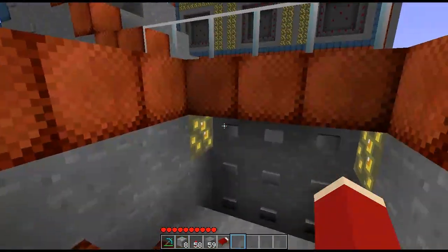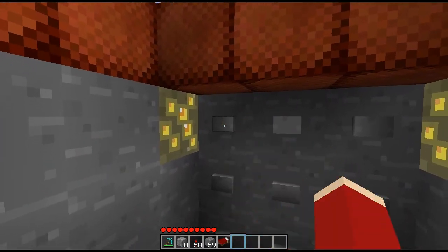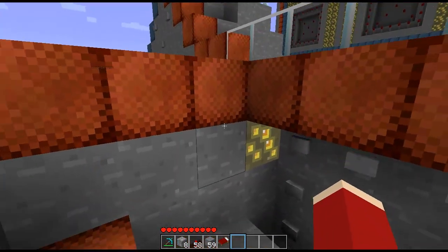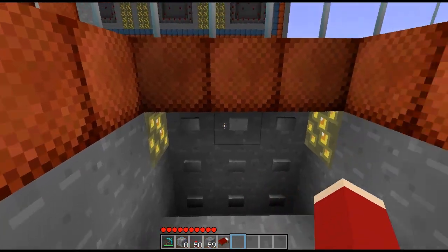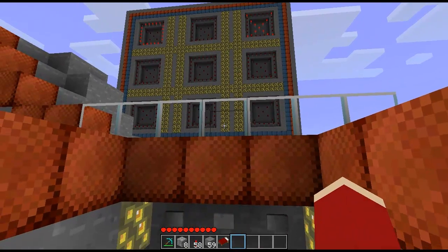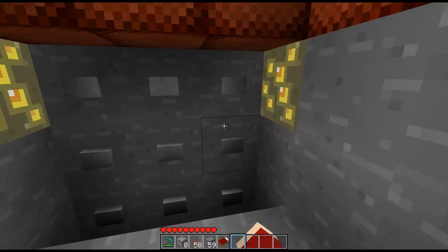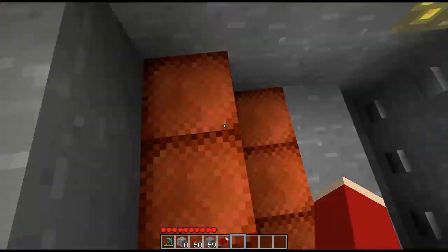It also tells you who wins. If I click the one I did before, this top left, it won't let me overlap it. These are the kind of bugs that would occur if you didn't code it properly, not place the redstone properly.